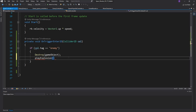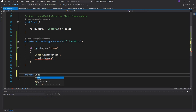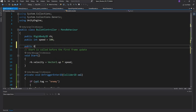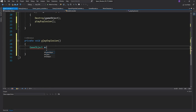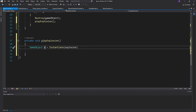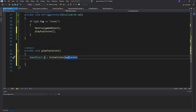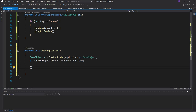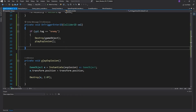We'll also call a PlayExplosion function, which we'll define at the bottom. In PlayExplosion, declare a public game object called 'explosion', then instantiate it: create a game object 'e' equal to Instantiate(explosion) cast as a game object. Set e.transform.position equal to transform.position so the explosion happens where the bullet is, then call Destroy(e, 2) to destroy the explosion after two seconds.